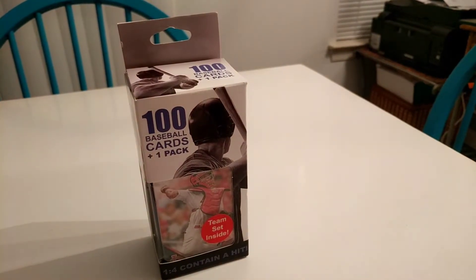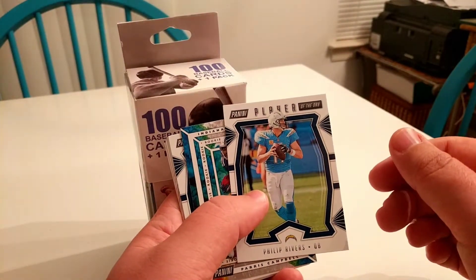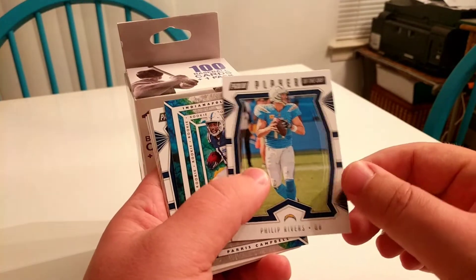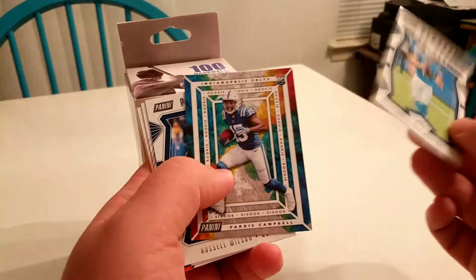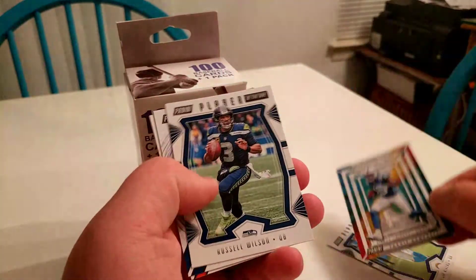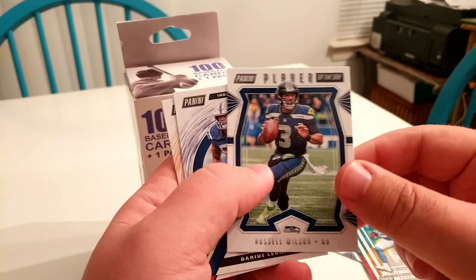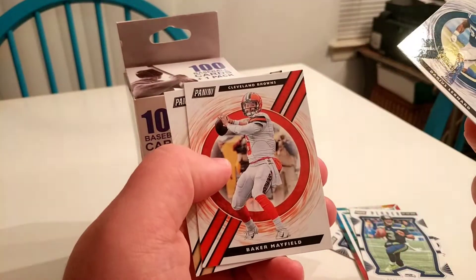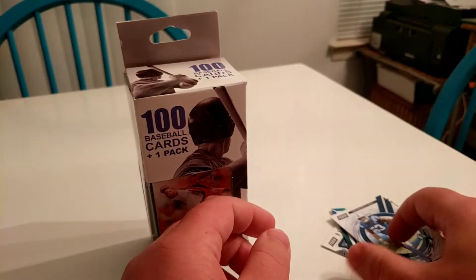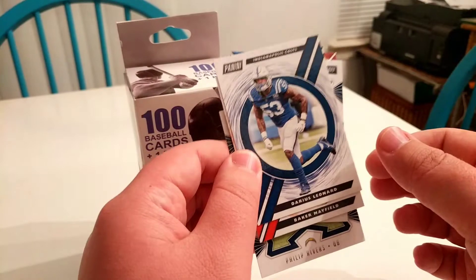I first want to start with — we just hit 200 subscribers recently, so I'm going to be putting together a giveaway. The first component of the giveaway is going to be these football cards you all saw from my trip to Collector's Cove. These are from the Panini Player of the Day set, so you can only get these special edition cards through that program. They are limited edition — there are some stars in here: Russell Wilson, Baker Mayfield, Alvin Kamara. Pretty cool cards, and this is going to be one part of the giveaway.